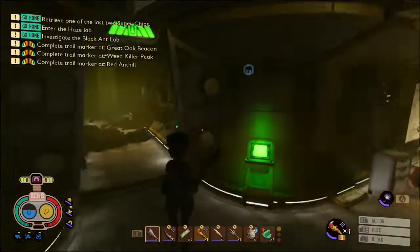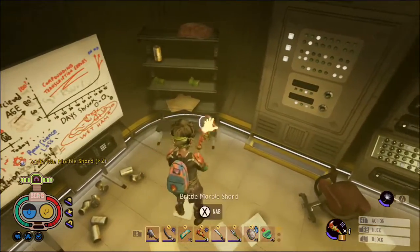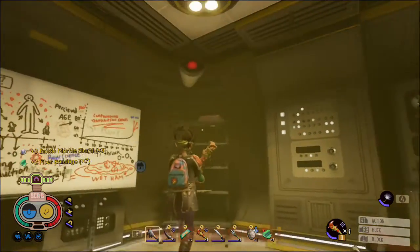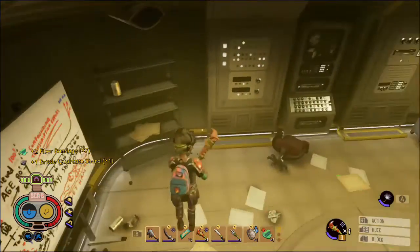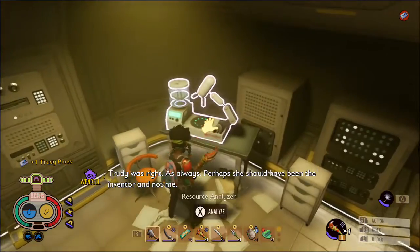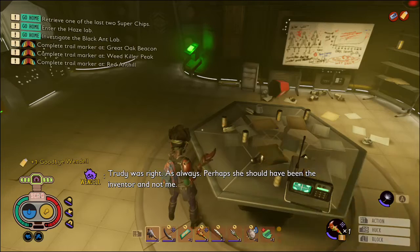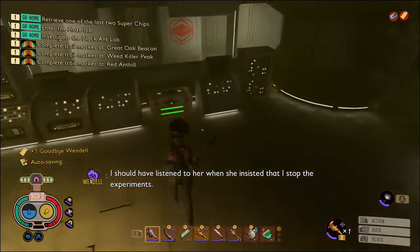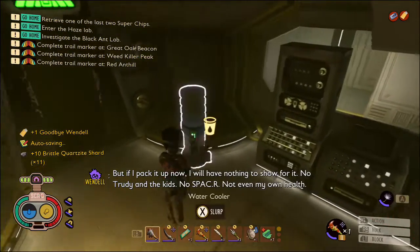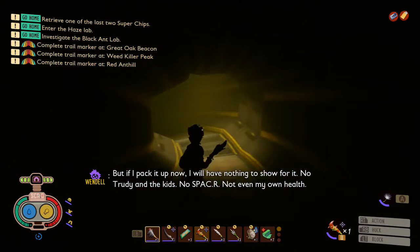At this point you can actually take off your gas mask and equip your ladybird helmet if you want — but I forgot. Inside we've got some brittle marble shards, some fibre bandages, and some quartzite. There's a tape over here and a document on the table. In this chest we've got some more quartzite, and there's some water there.